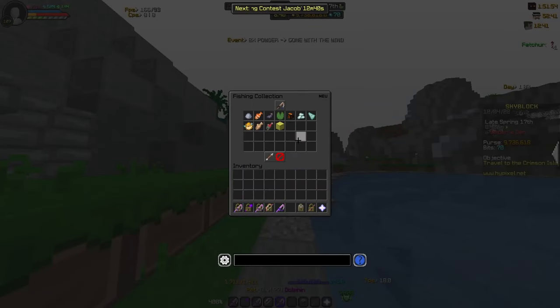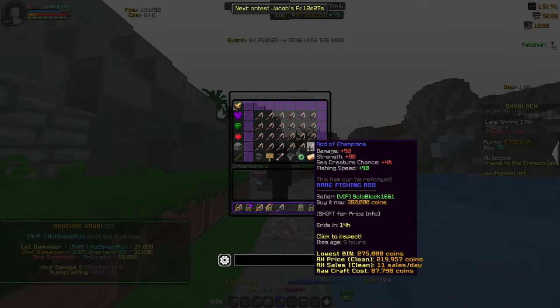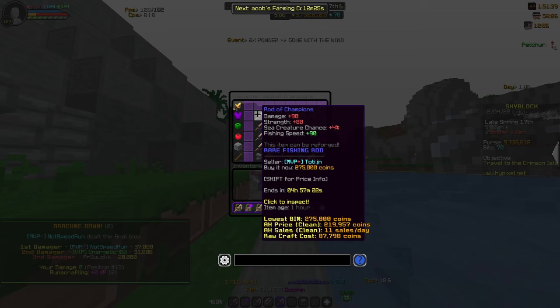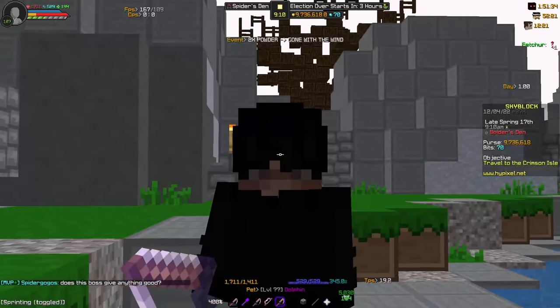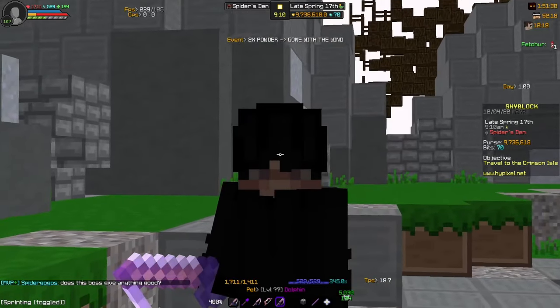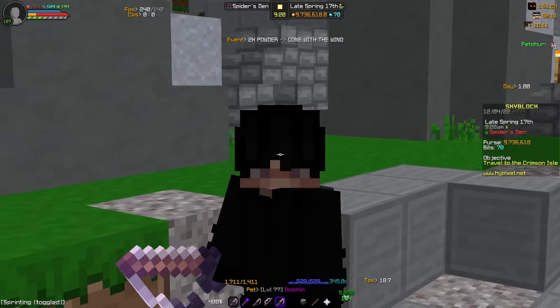The best way to upgrade your rod is the rod of champ. I don't know the exact collection level for this, but after fishing for a while you'll be fishing level 15 and you can get the rod of champ. Make sure you enchant it fully, get all the enchants on it, and you're gonna keep fishing for a while. This is where, in my opinion, the game gets pretty boring.